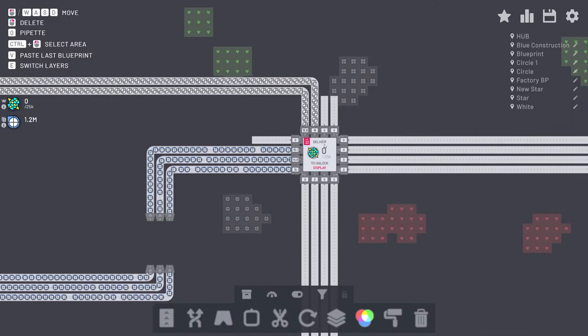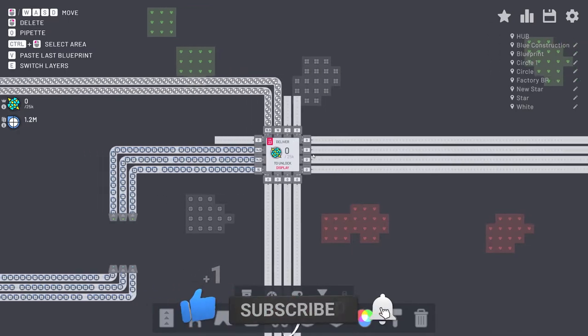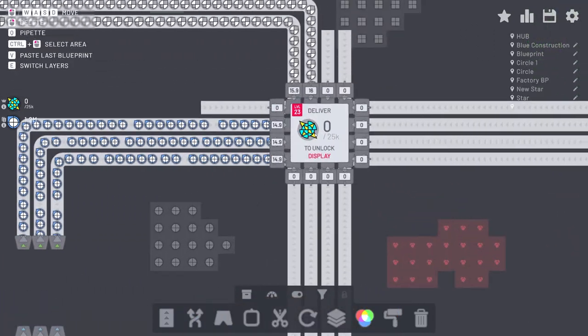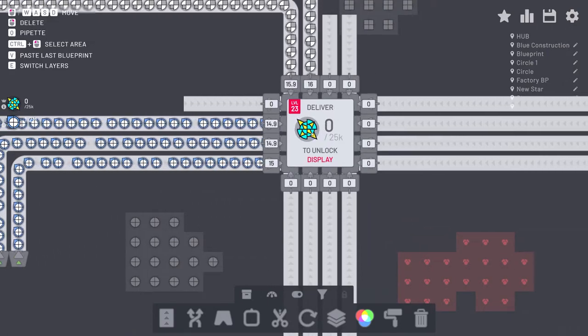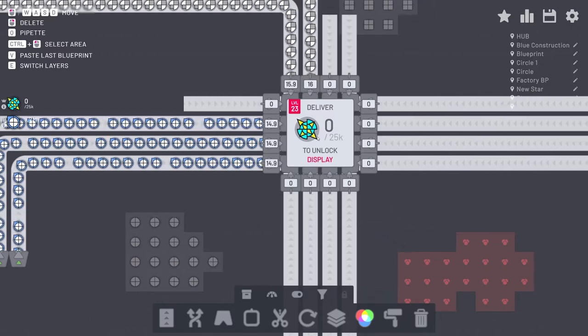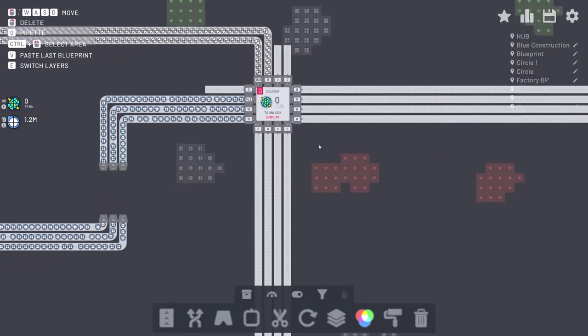Hi guys, my name is Fifi and welcome back to another episode of shape.io. Today we are making this blue-yellow — well, cyan and yellow — circle spiky ball. It looks a little bit like a beyblade actually, if you've ever seen a beyblade.